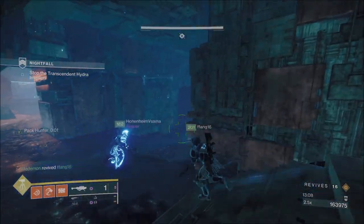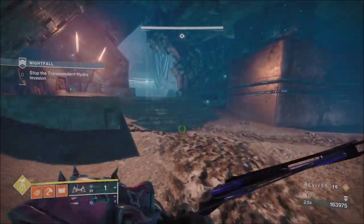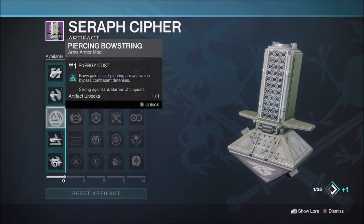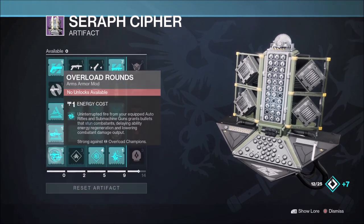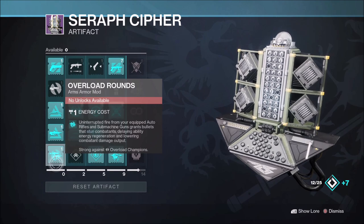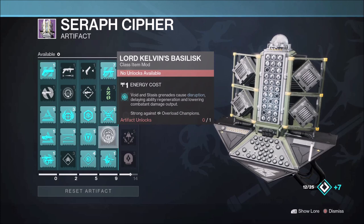Your Anti-Champion Artifact mods for this week's Nightfall are Anti-Barrier Bow and Pulse for one energy; Overload Scout Rifle, Submachine Gun, Auto Rifle; and the grenade mod Lord Kelvin's Basilisk, where Void and Stasis grenades disrupt Overloads — all for one energy.